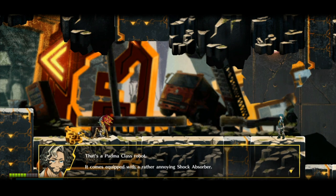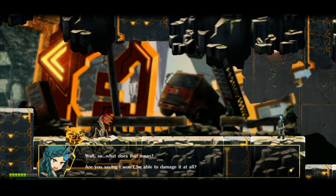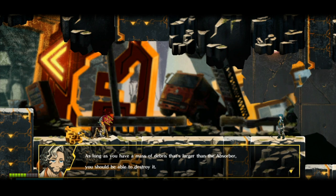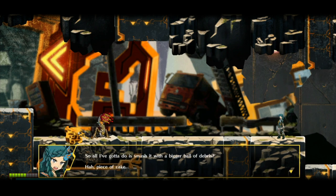'That's a Padma class robot. It comes equipped with a rather annoying shock absorber.' 'I said robot, for everybody.' 'See that red round thing on its head? It protects the robot from incoming damage.' 'So what does that mean — are you saying I won't be able to damage it at all?' 'Nothing's invincible. There's only so much incoming damage a shock absorber can handle. As long as you have a mass of debris that's larger than the absorber, you should be able to destroy it. Remember I said there was a second advantage to carrying more debris? This would be advantage number two.' 'So all I've got to do is smash it with a bigger ball of debris — piece of cake!'